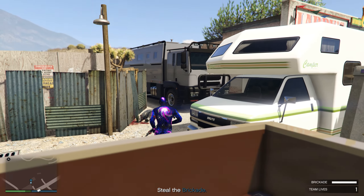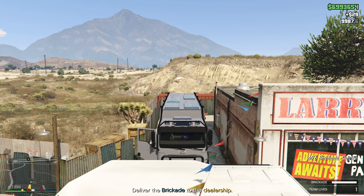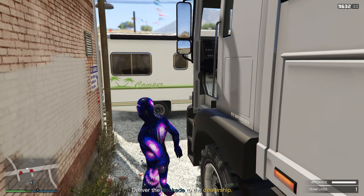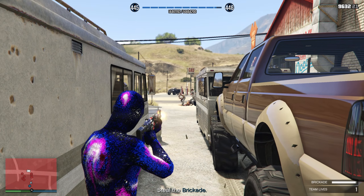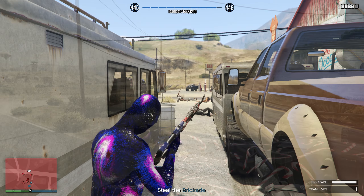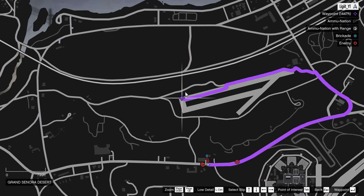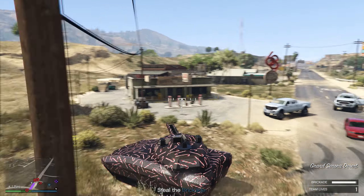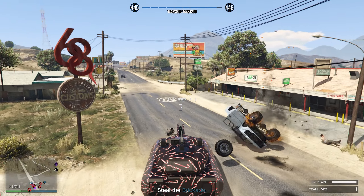What you want to do next is quickly get inside the Brickade and then quickly get out. You just need to be in long enough for it to tell you to deliver it back to its dealership — that's when the NPCs will start spawning in. From there, make your way over to the very end of the Sandy Shores airfield.